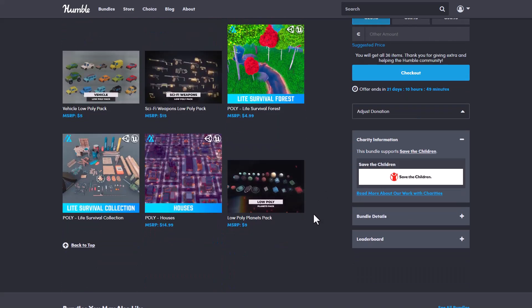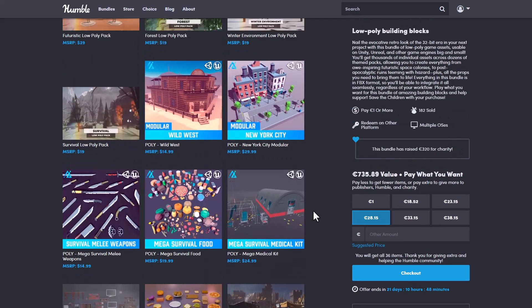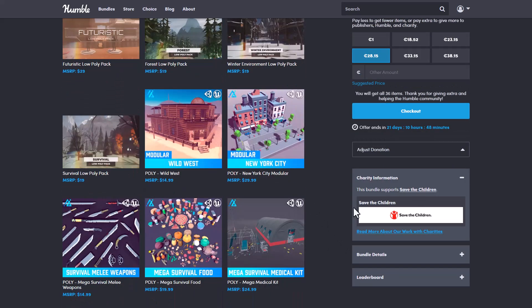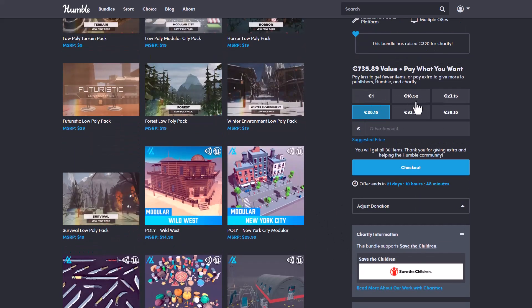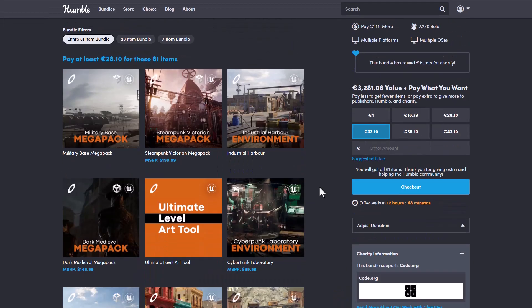All of the things you're getting here are high quality, and as mentioned in previous videos, with Humble Bundle, whatever you're paying, a portion goes to charity. Currently the charity is Save the Children. If low poly game development isn't your thing but you're into game development, then the Lensat Unreal Engine and Unity Asset Giga Bundle is still available.